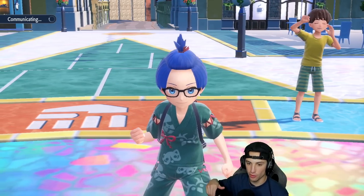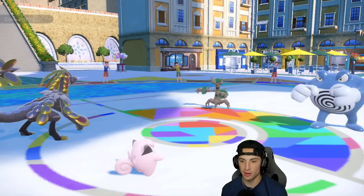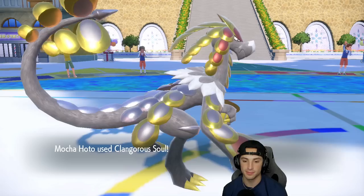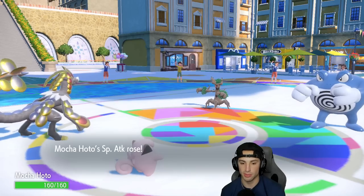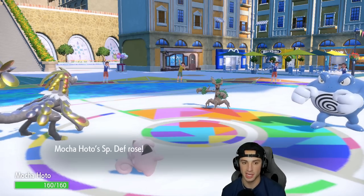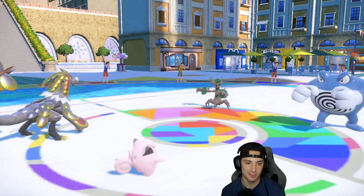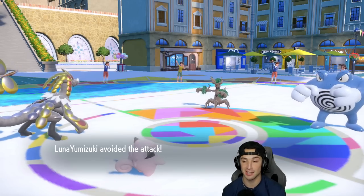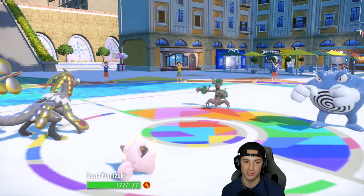Clefairy actually works super well with Kommo-o — if opponent pops Trick Room, Clefairy is slow enough to use Follow Me under it, letting Kommo-o go first. I get off the Clangorous Soul, boosting all stats, and I could swap into the Matcha Pokemon but Follow Me keeps covering. I go plus one on all boosts, lose one third HP, Throat Spray pops for plus two Special Attack. Dynamic Punch comes out but we dodge it — that was scary. Trevenant goes for Wood Hammer but Clefairy soaks it.